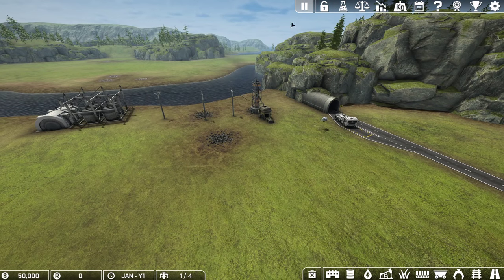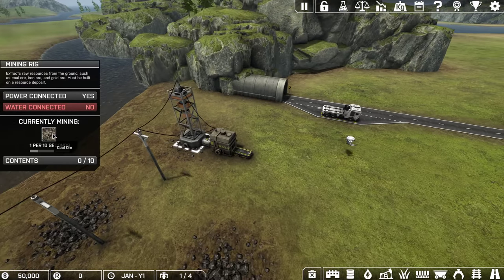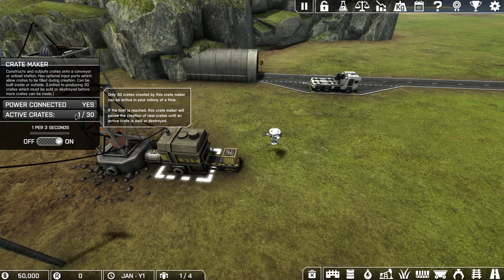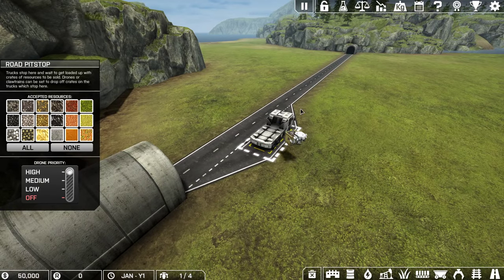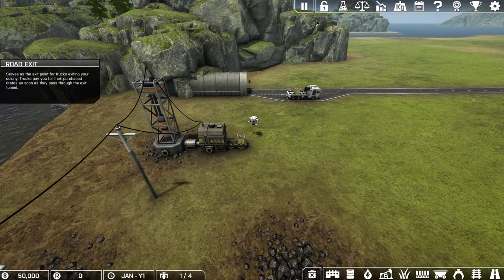I'm going to pause right as we start here. When you start off, you have a very basic mining rig which is mining up coal ore. It transfers the coal ore through a transfer tube to a crate maker. The crate maker boxes it up, then drones take those boxes, put them on a truck, and once full that truck will go to the road exit where you'll make money and export resources.